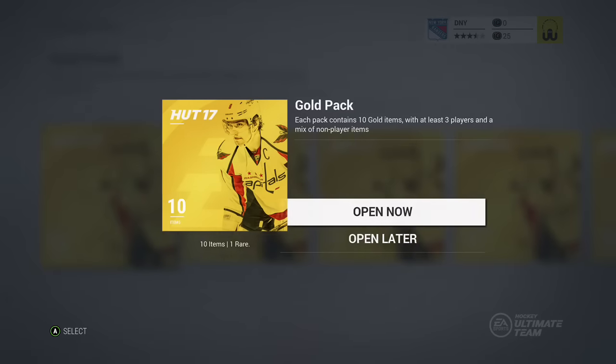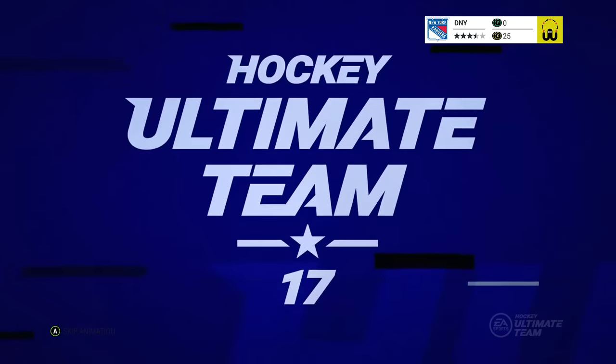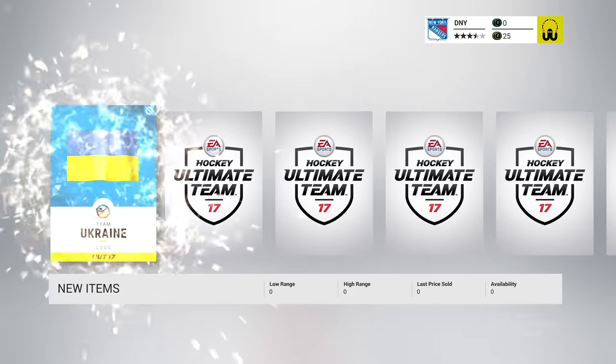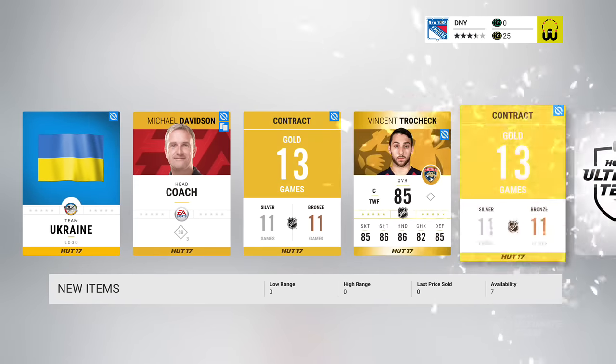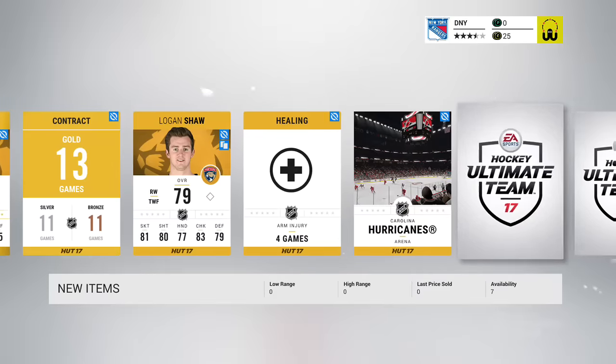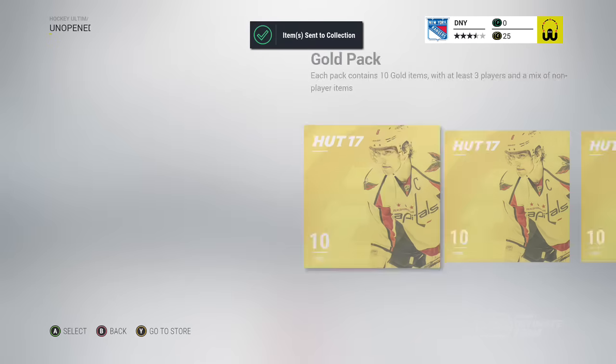Nothing big. Let's see, we've got a couple more packs here. Opening up — let the animation roll — give me a Crosby or Ovechkin. We got the Ukraine logo, Davidson, Vincent Trochek, Tripp, Logan Shaw, Hurricanes logo, Burmese draw. Nothing big, keep it going.